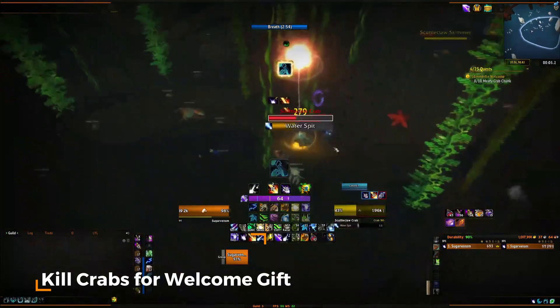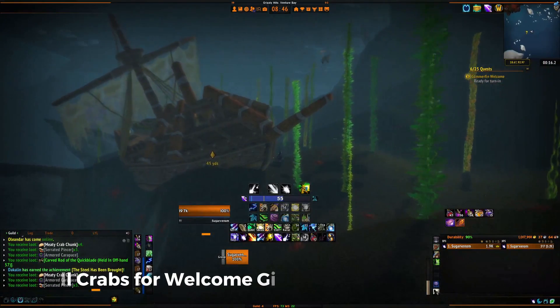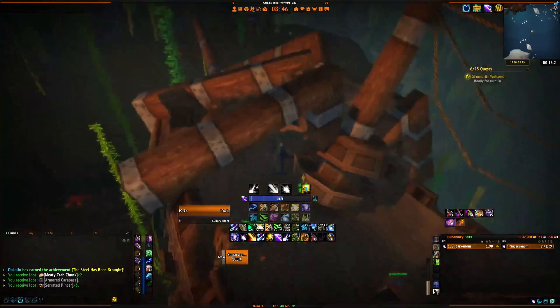Once you have collected all your meat, deliver it to Glimmergut, located inside the nearby shipwrecked boat. You will find them by using the top stair entrance on the boat.